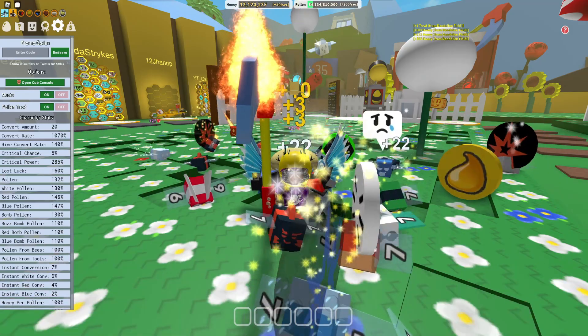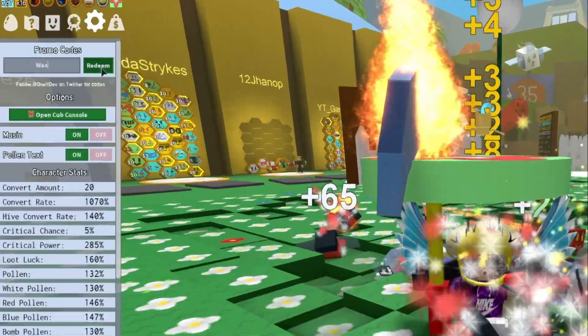The first code today is going to be Wax — going to redeem this code. Then we have the code Reef. After that, guys, feel free to pause the video if I'm going too fast, and make sure to put in the capitals like me. Then we have the code Crawlers. After that, guys, you have the code Connoisseur. After that, you have the code Cog. Then you have the code Buzz. After that, we have the code Bookmonster.